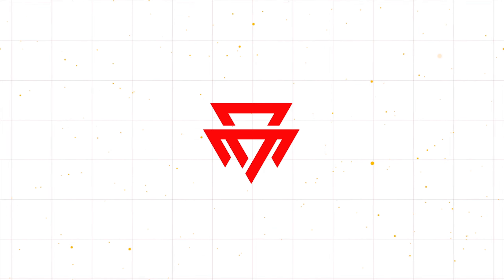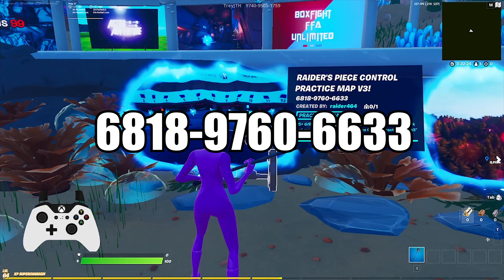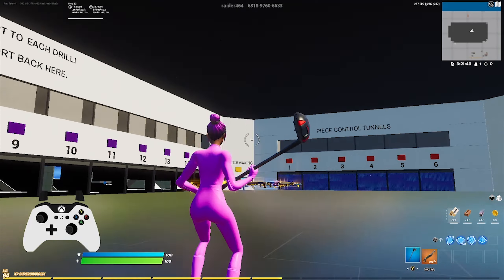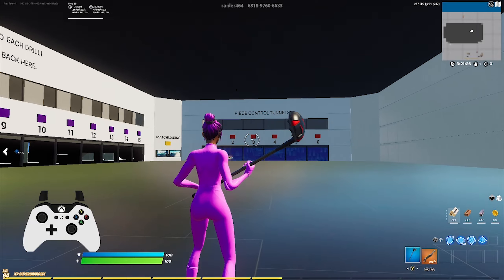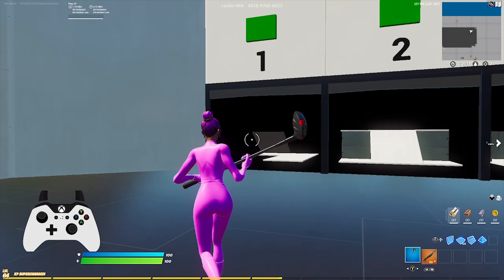The best way to improve mechanics is to use this map right here. Check the video for the map code and let me show you around. This is Raider's brand new peace control map and it has three different sections. If I have time I like to run this whole entire course every day because it seriously is the best practice to improve mechanics, especially on controller.